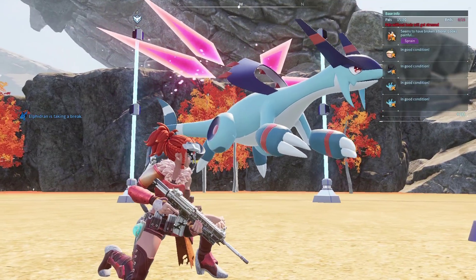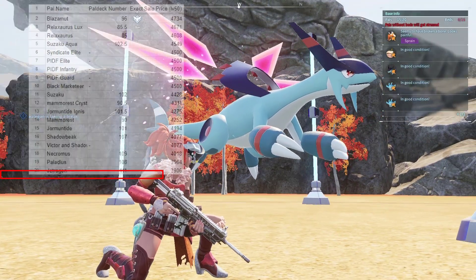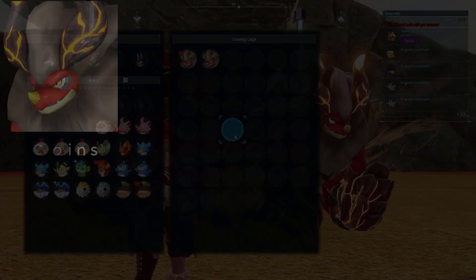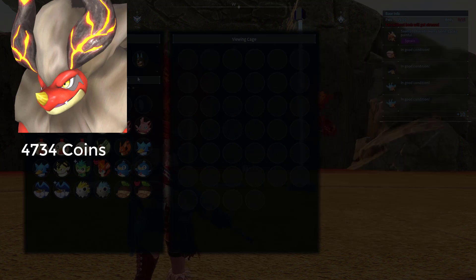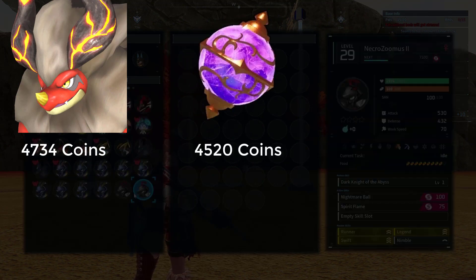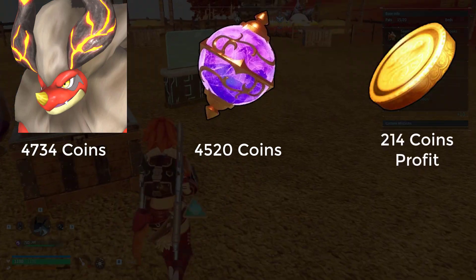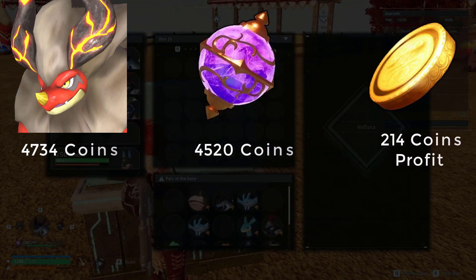Actually, the jet dragon ranks 13th among pals. So the actual pal that sells for the most is a level 50 Blazamut at an impressive 4,734 gold coins. A legendary sphere sells for 4,520, meaning you're only getting 214 gold in profit — that doesn't seem too impressive.